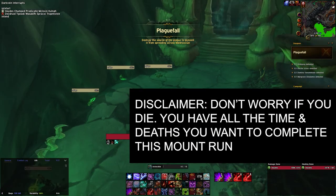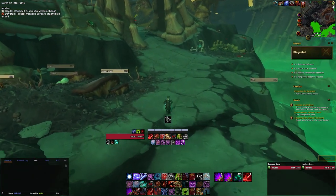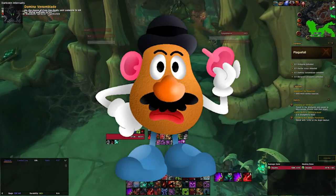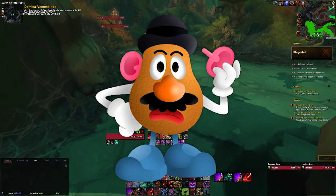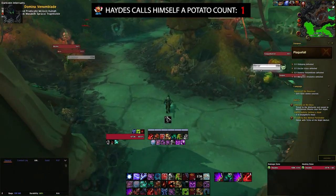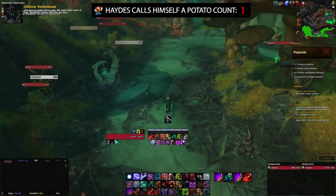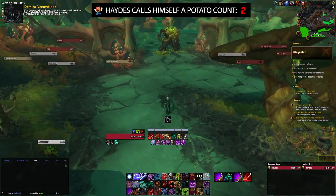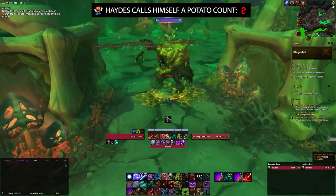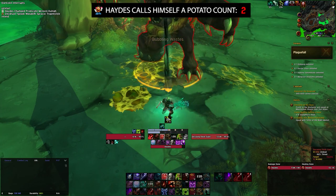So once we're inside, the first thing you're gonna have to do is skip the first two bosses. You can skip as much trash as you possibly can. Or you can be a potato like myself and aggro this guy. Hades wasn't a potato for once! This guy you can't dodge unfortunately, so even if you're a stealth class he'll see you. So quickly just kill him.